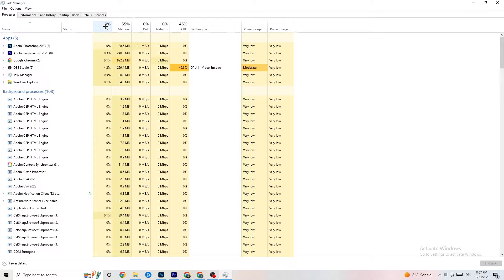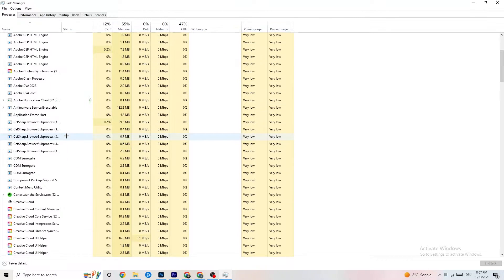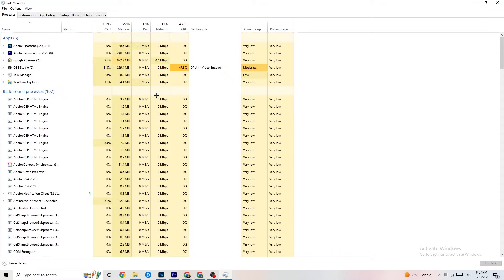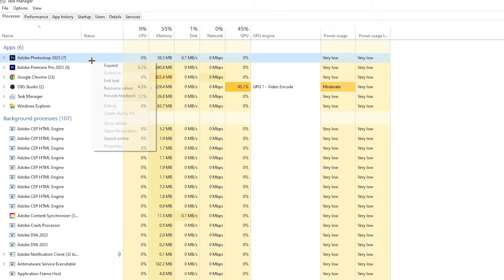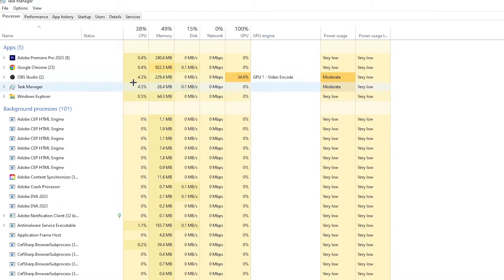End every single task that is currently using too much CPU or GPU. Look especially at the Apps section, but also check Background Processes — if any are consuming too much CPU or GPU, end those too. Right-click the process and select 'End Task.' Repeat this for every program showing high usage, highlighted in darker yellow or red.